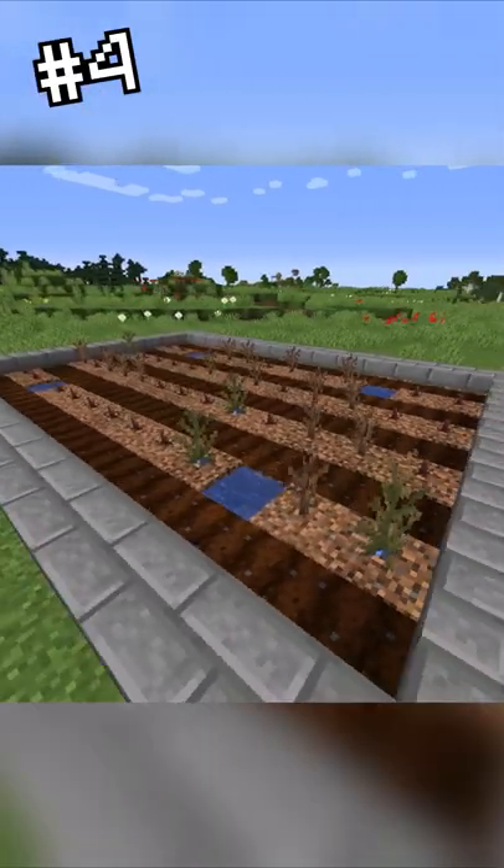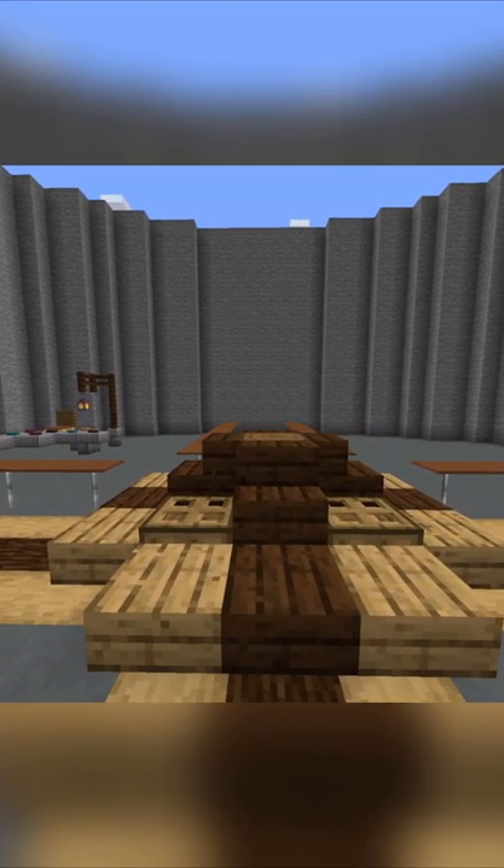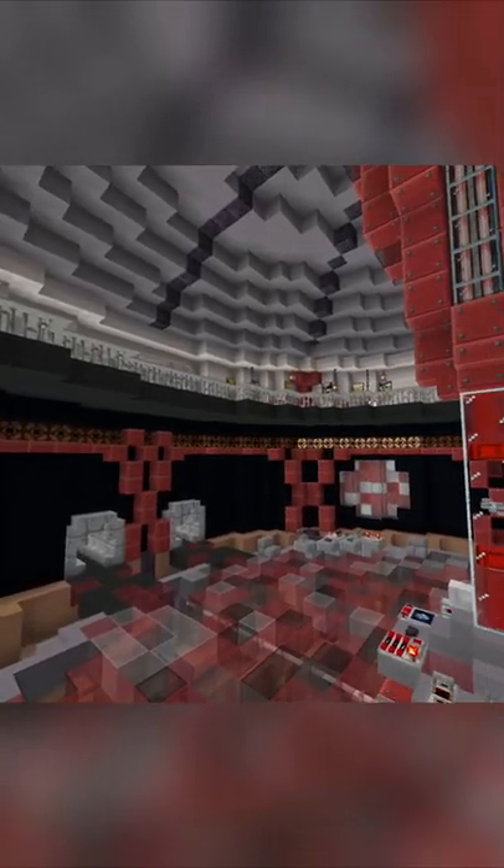You also need to remember that your TARDIS needs to look alive. Moving elements like an animated time rotor or flashing lights around the build can really help to bring it to life.